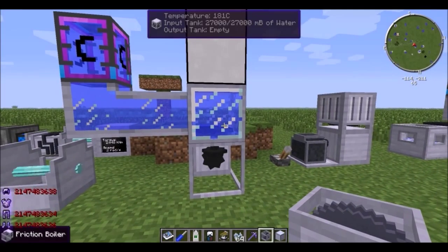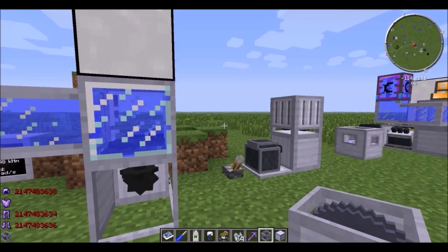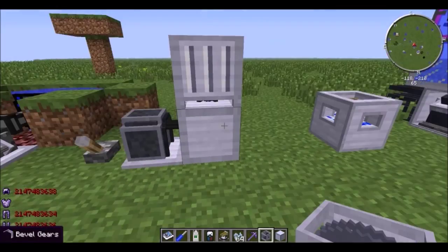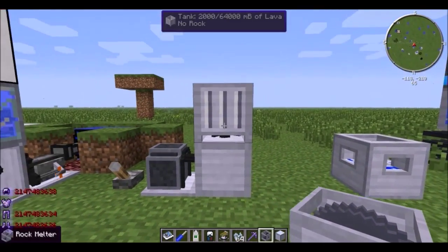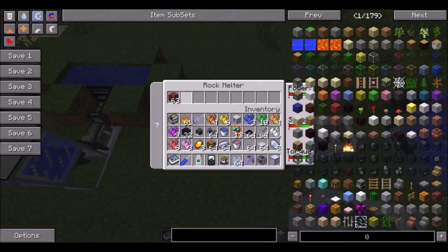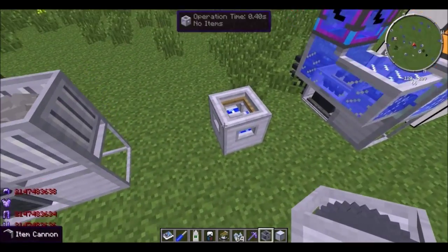You should also get the friction boiler, which you power from the bottom. Take some water and convert it into Railcraft steam, which you can then use in Railcraft steam machinery. There is an item that should convert that steam back into Rotarycraft energy, but it's bugged — it just drains steam and does nothing. The rock melter should melt rock into lava, and it is — you can see it got two buckets of lava, and it only took one netherrack to do that.